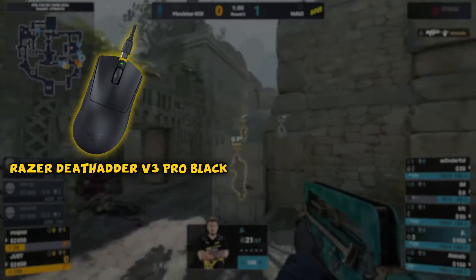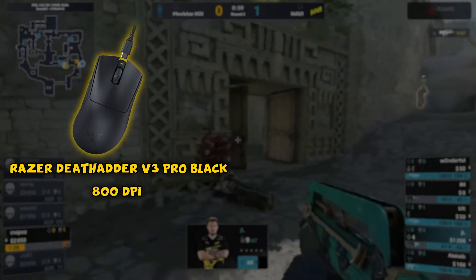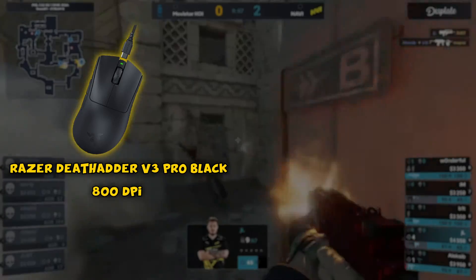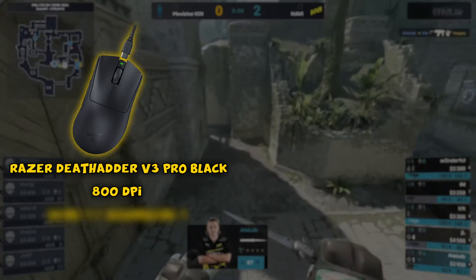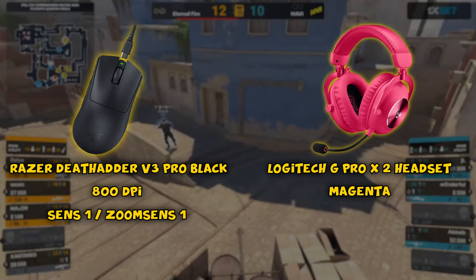He's rocking a Razer DeathAdder V3 Pro Black for his mouse. Sense-wise, he's rolling with 800 DPI, which is kinda unusual for other pros, and in-game his zoom sensitivity is set to 1. For headphones, he's using a Logitech G Pro X2 headset in magenta.